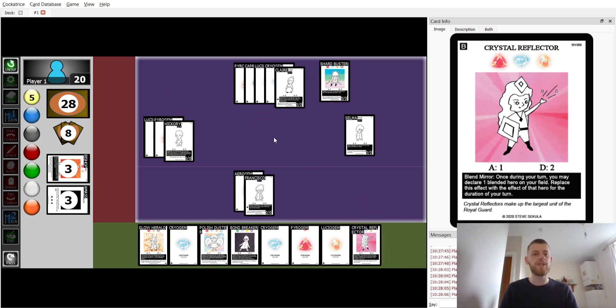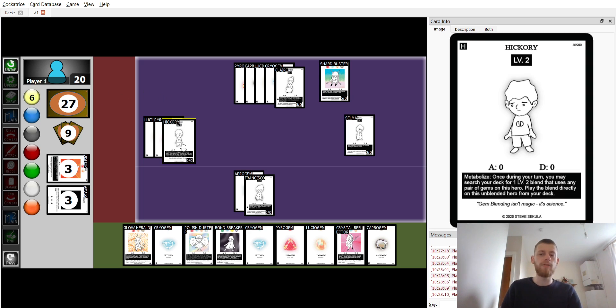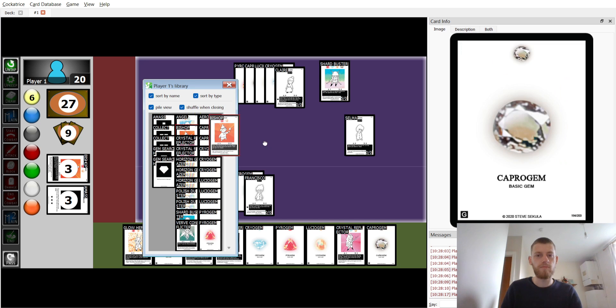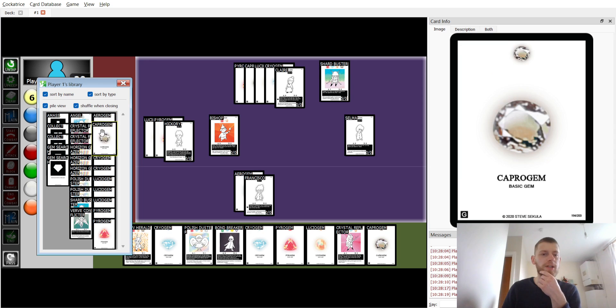I've already attacked, so on turn six — if we hadn't run into defenses — we would win now. I want to find my last Bishop to search out Hickory, because now we want to put three gems on him to get a Reflector out and begin attacking.